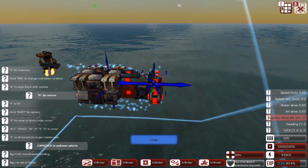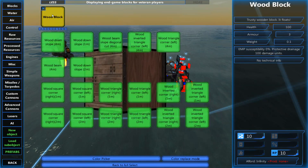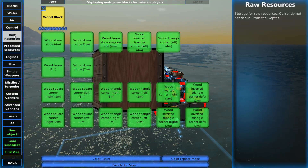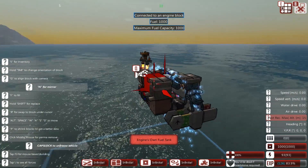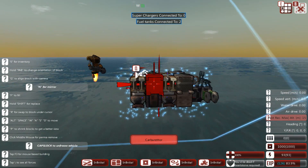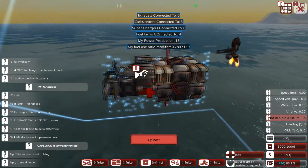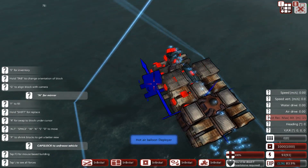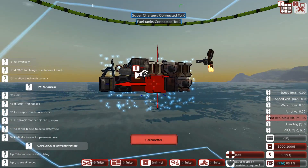It might be worth adding a chair somewhere too as I always forget. Now we should also add balloons at this stage for the AI to make use of. I recommend placing these in such a way that your craft tilts slightly upwards when your balloons deploy — this helps the aircraft get onto a nice flight pattern. If you're pointing downwards when the thrusters turn on again you're going to nose straight into the water, and that sucks.